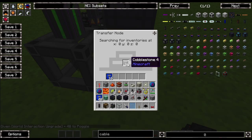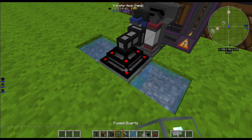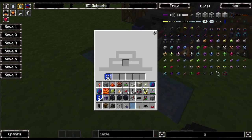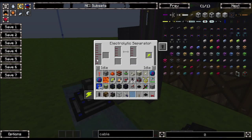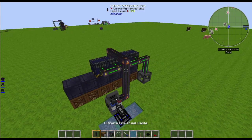Put about 16 world interaction upgrades in the item transfer node — that'll do the trick. For the liquid one, about three world interaction upgrades should work. You do have to have some in there. Set this side to 'dumping' or 'dumping excess' and give it some power from the cables.